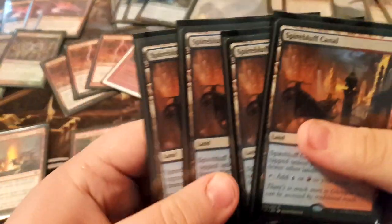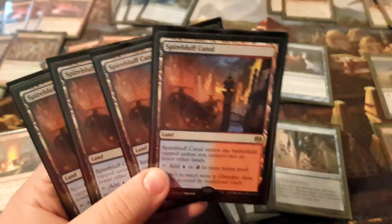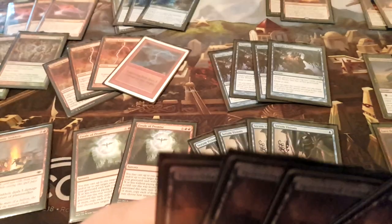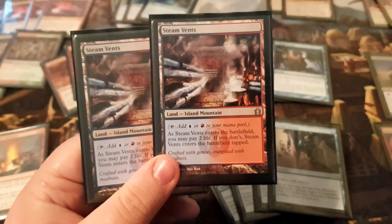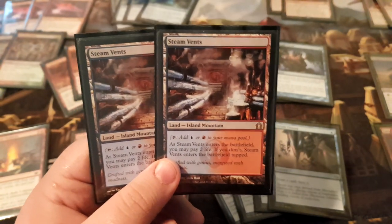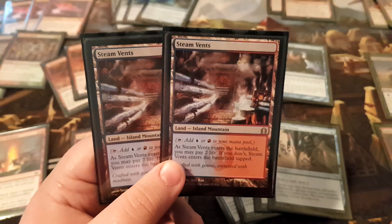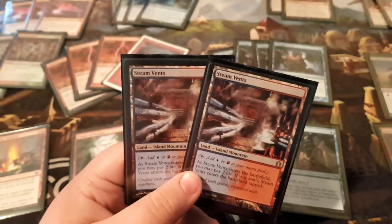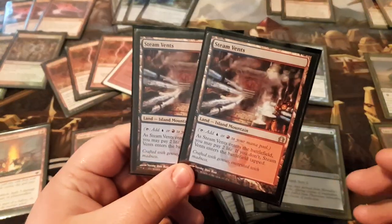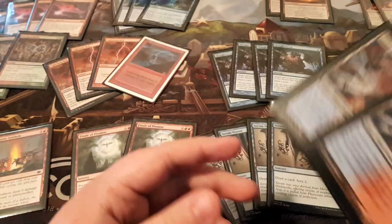On to the land base. We have four Spire Bluff Canals — very self-explanatory, very good fast land, untapped with two or fewer lands, great. Two copies of Steam Vents. You only play six fetches so you don't really want as many shocks as other decks do. Your Spire Bluff Canals are just better than these right now. Your life total is very much a resource in this deck — burn is a hard matchup. Those two points from shocking yourself matter a lot. Sometimes you live at three or four life and think 'I didn't shock myself — that's why I won the game.'